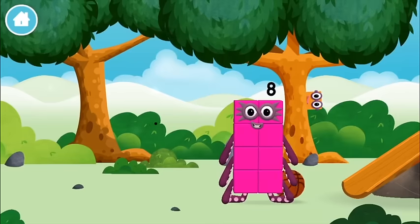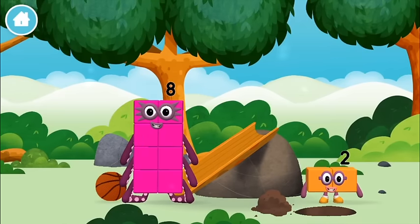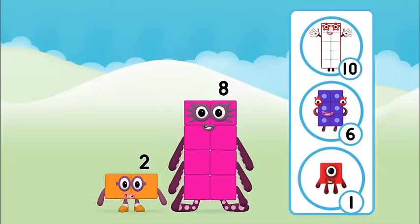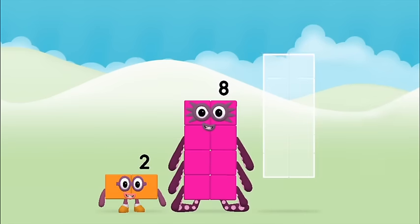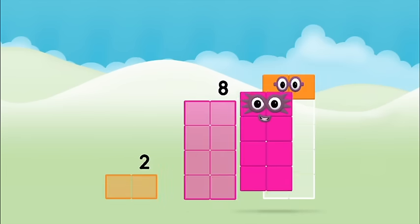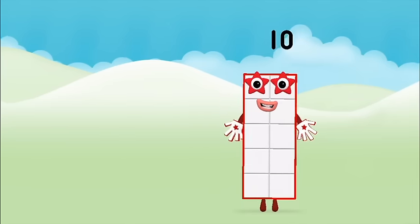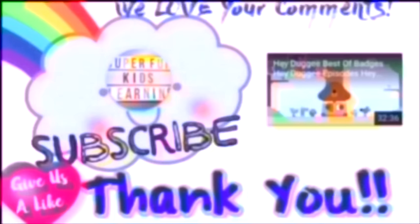The number block was hiding behind a tree! That's the correct answer! Now can you add the number blocks together? 2, 2, 8 — 2 plus 8 equals 10! Brilliant! You made number block 10! I'll see you soon.